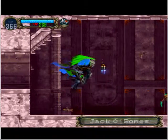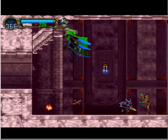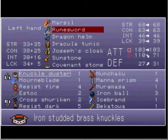Welcome back to let's play Castlevania Symphony of the Night. Since the last episode, what I got was the Rune Sword, which is an extremely rare drop from the Dodo Bird enemy.